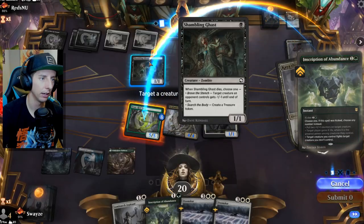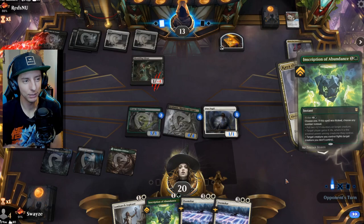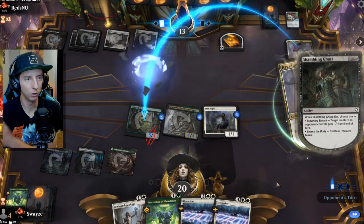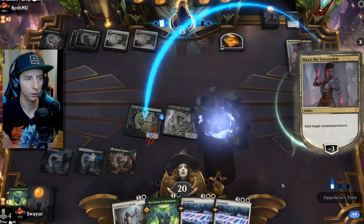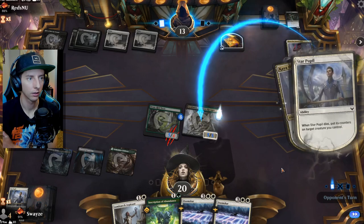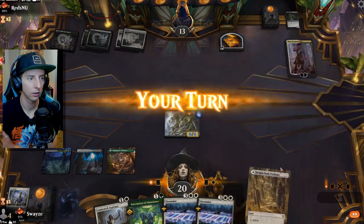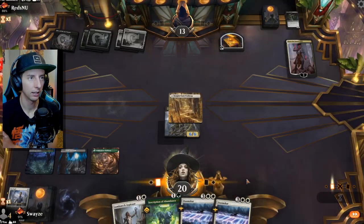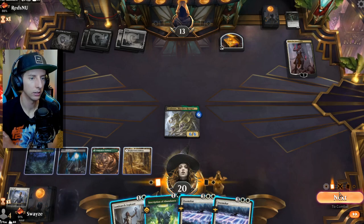I think we fight here. They're probably gonna be enticed here to make a -1/-1 happen on our pupil, which if that happens, Grokma grows. Not bad. And then we attack in here to kill Kaya, probably.